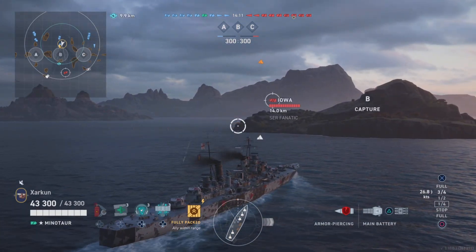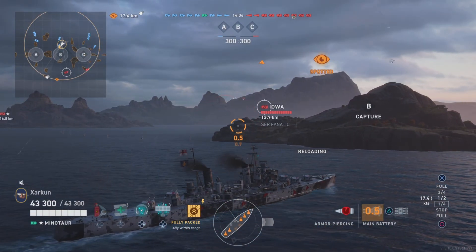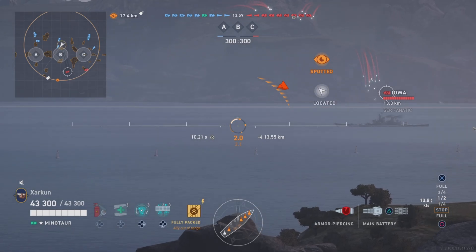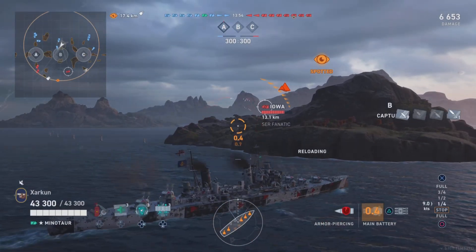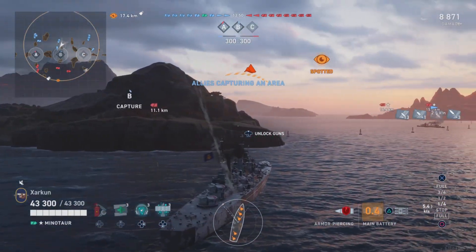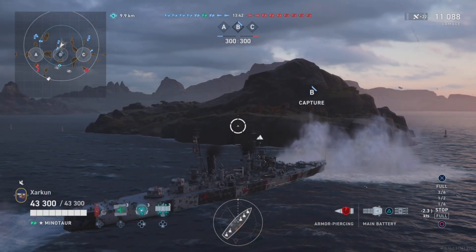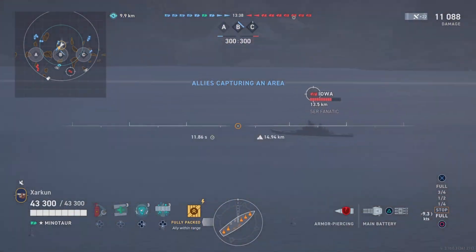In my original video on the Minotaur, I did not have the main battery reload mod installed because I was poor — I had spent a lot of silver on other things. But now after grinding out some silver, I've put the main battery reload module on this ship and its shells fire every 2.8 seconds, which is insane. It's the fastest firing rate of any light cruiser in this game and it just melts other ships.